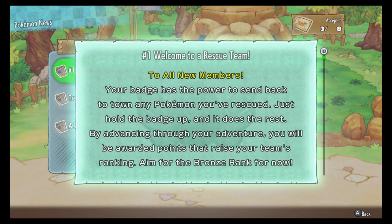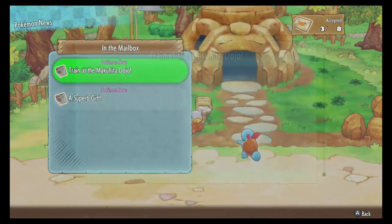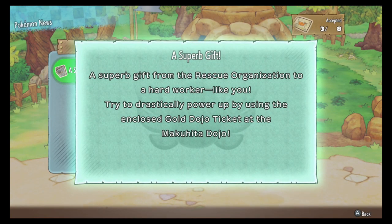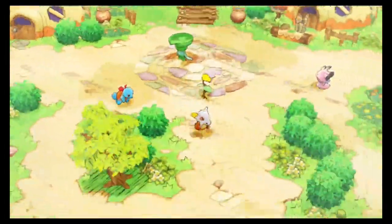Welcome - for all new rescue team members, your badge is the power to send rescued Pokemon back to town. By advancing through your adventure you'll earn points that raise your team's ranking. Aim for Bronze rank for now. If you have Dojo tickets you can train at the Makuhita Dojo - your moves grow more there than in dungeons, especially hitting foes with super effective moves. You can also learn controls at the dojo for free. We got a gold Dojo ticket - let's head over to the Makuhita Dojo.